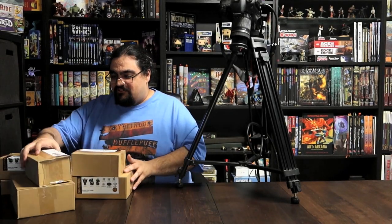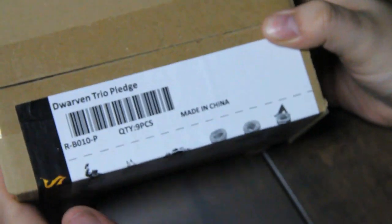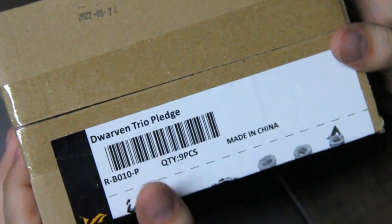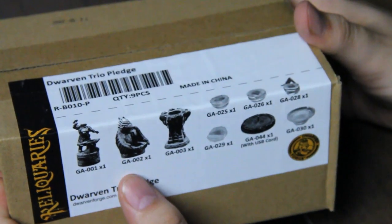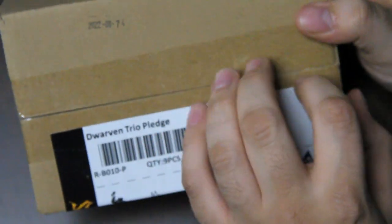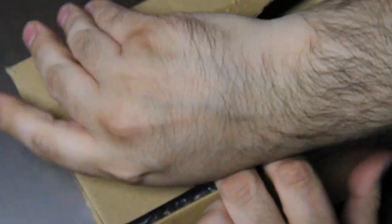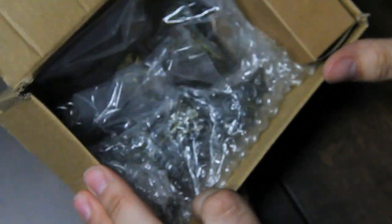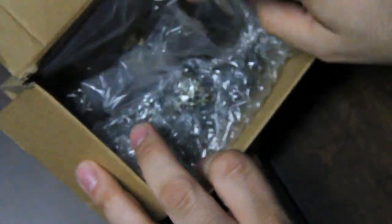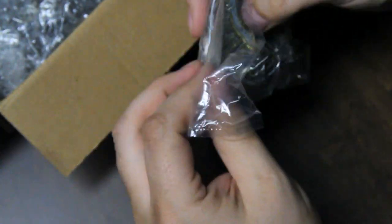Let me begin. So let's begin with the Dwarven Trio Pledge. The way this is broken down, technically you'll be able to see a whole lot of the different pledges, but I'm still gonna do it all in one video — that's sculpt-wise. I don't have the wooden bases, but I have all the sculpts.